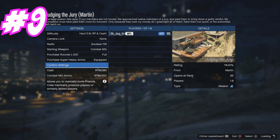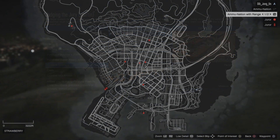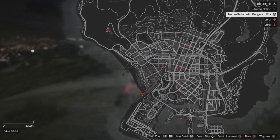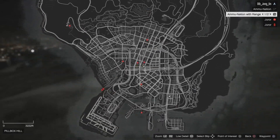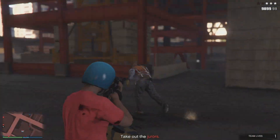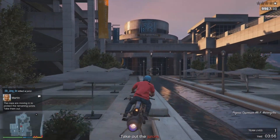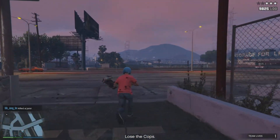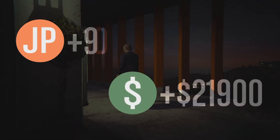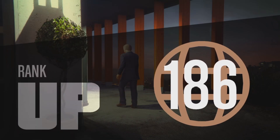For number nine, we have Judging The Juror. You have to go around the whole map and take out all the jurors. If you have a fast vehicle or something that flies, like a Oppressor, you can do this 100% solo — otherwise do it with a friend. Once you take out the last juror, four more will pop up and there's a time limit at that point, so having something that flies really helps. We make $21,900 and over 4,000 RP — and we even ranked up!